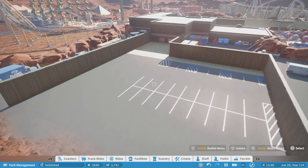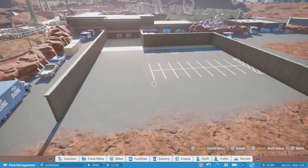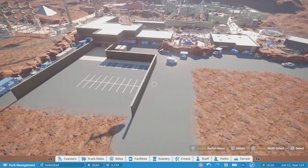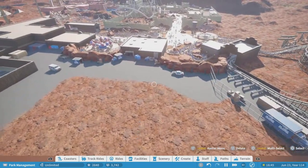Coming on over to here, we have our small parking lot for the hotel. I'll probably have to add a bit more onto this, but I'll do that in the parking lot episode. This will be the exit road for our little maintenance area back here.